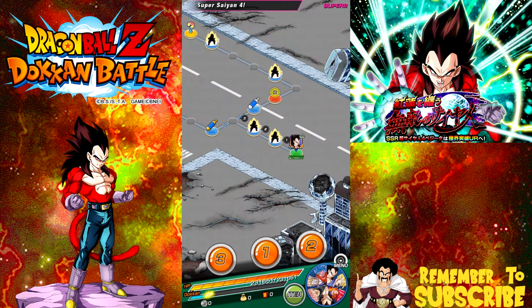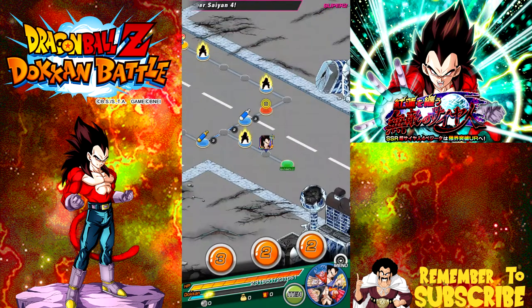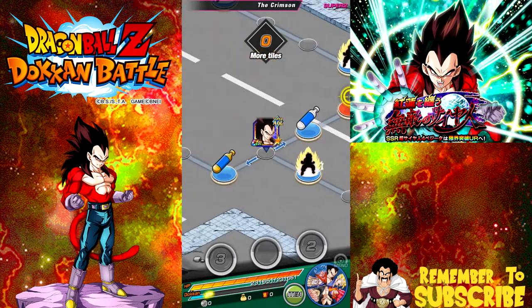I'm using almost the most optimal team that you could use. The most optimal team would put Super Saiyan Blue Vegeta in place of my Super Saiyan Gohan, the Broly Killer Gohan.